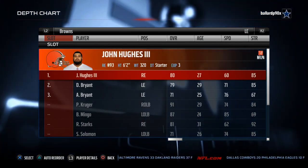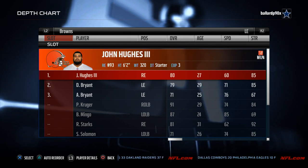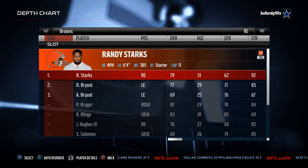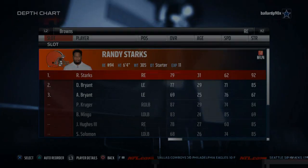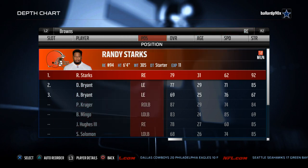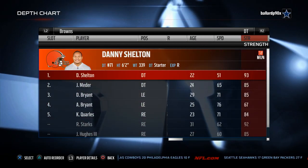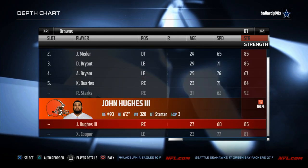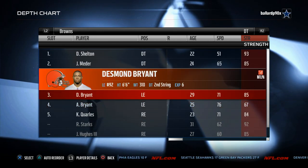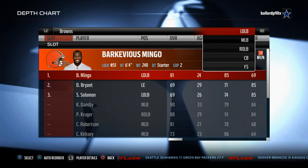Number three: Cleveland. I really want to put them up there — the 1, 2, 3 could all be intermixed. I like Cleveland defensively this year. They've got these beefy guys — you're going to be able to stop the run with this team. Danny Shelton is a monster, you also have Randy Starks, John Hughes III, Desmond Bryant — all these guys are really good with solid block shedding and hit power.